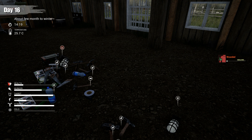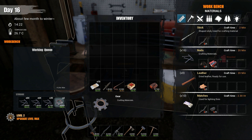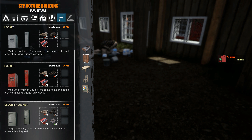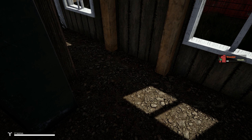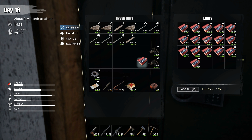Hi guys, welcome back to an episode of Misty Survival. I'm going to build more of these storage lockers because I need more storage. Let me check what we need - we need components, scrap metal, and some planks. So let's get all this stuff and gather some components like that.